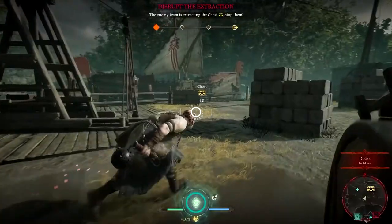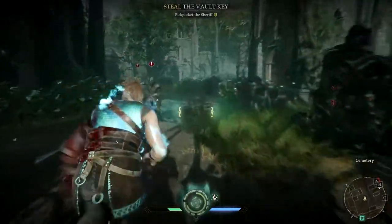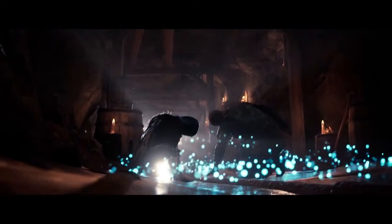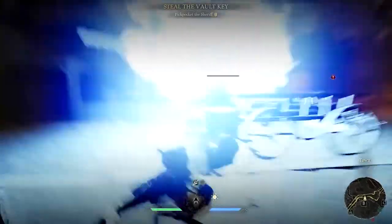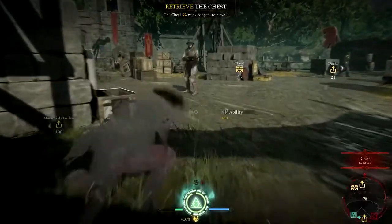Each team has four different characters with their own abilities. Two are brawlers or tanks: John uses a hammer, can open large metal doors, and vaults faster; Took has a flail-type weapon and can heal himself and the entire team while also marking enemies. The other two are assassins: Robin is an archer whose explosive arrow can take down the sheriff and put him to sleep; Marianne is useful for close stealth attacks, carries a crossbow that shoots three arrows, and her ability is to go invisible.